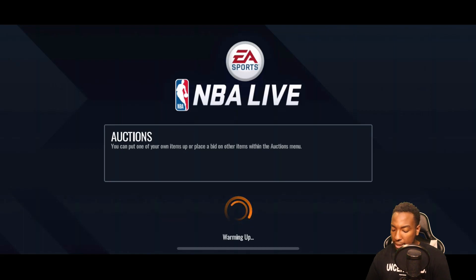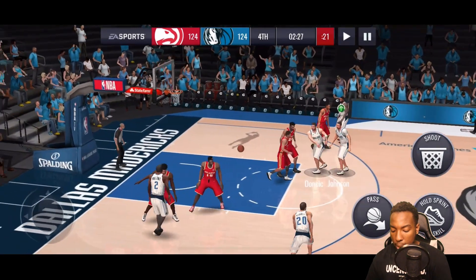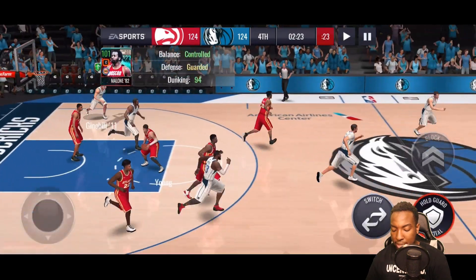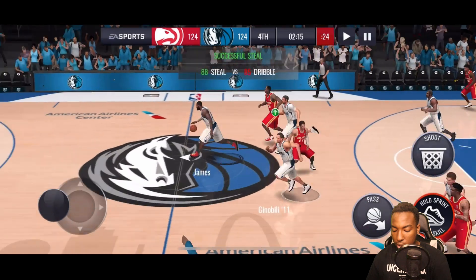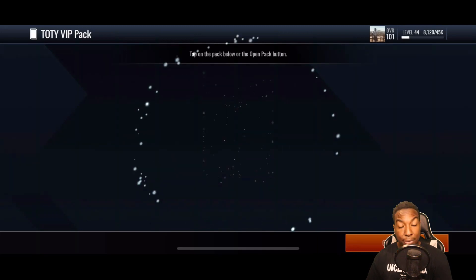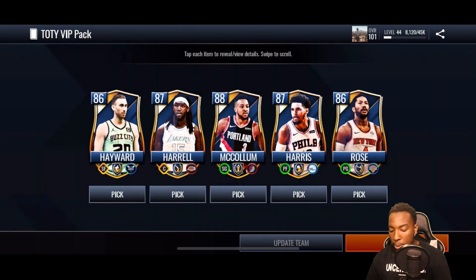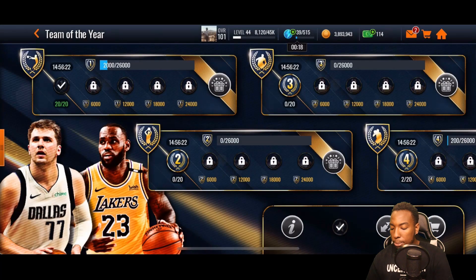Let's run through the events and see what we can pull. We already completed the first milestone and pulled an 89 overall Team of the Year point guard — Malone. We claimed our 86 to 90 overall select pack, which is very nice. Since we already have a Rose and don't need another, we went ahead and selected Derrick Rose since we needed him for the set.